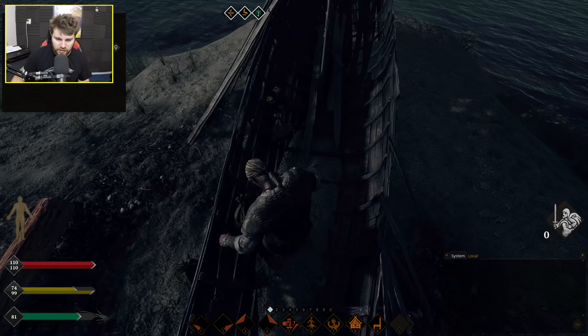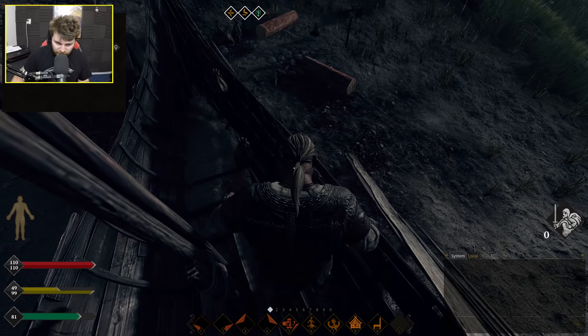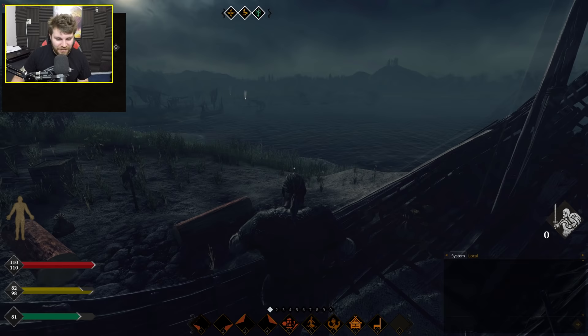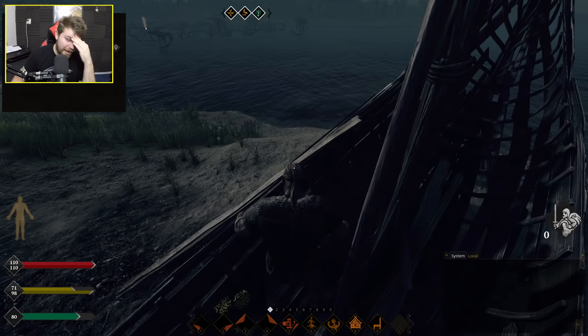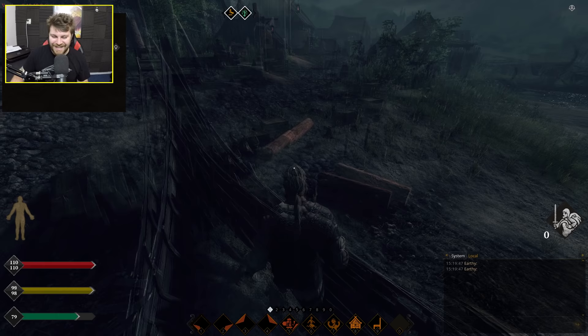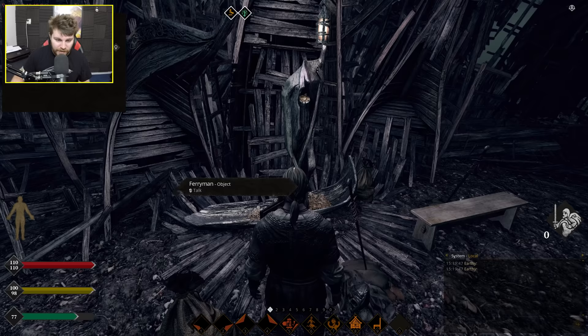I've spoken with the elder and apparently I need to sail somewhere. But how do I get out of the boat? I think we're stuck — my character is actually stuck in the boat. Is there a stuck button? There's no unstuck button on the menu. Trying slash-stuck in the console... that didn't work. Oh my god — we actually escaped. Good.